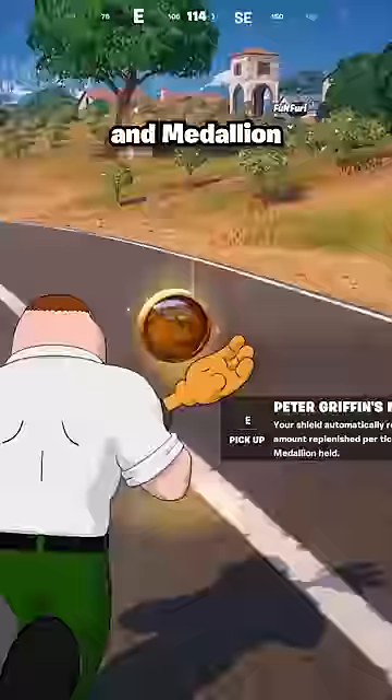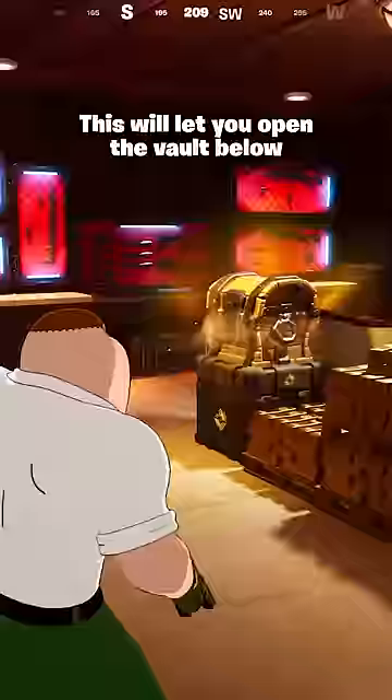Once defeated, he hurts his knee and drops a mythic hammer pump shotgun and medallion. This will let you open the vault below, and medallions allow you to recharge your shield throughout the entire game.